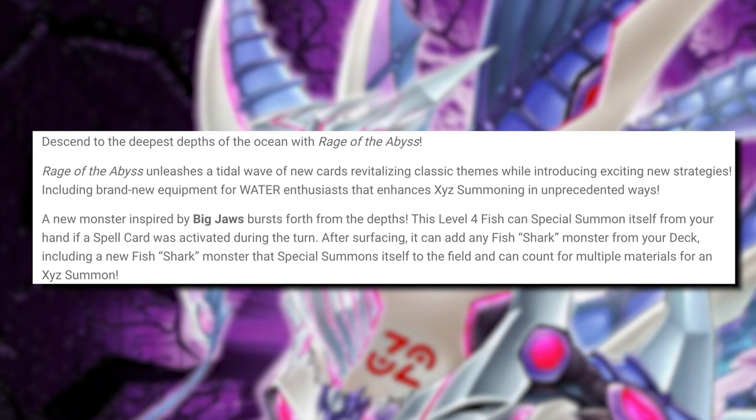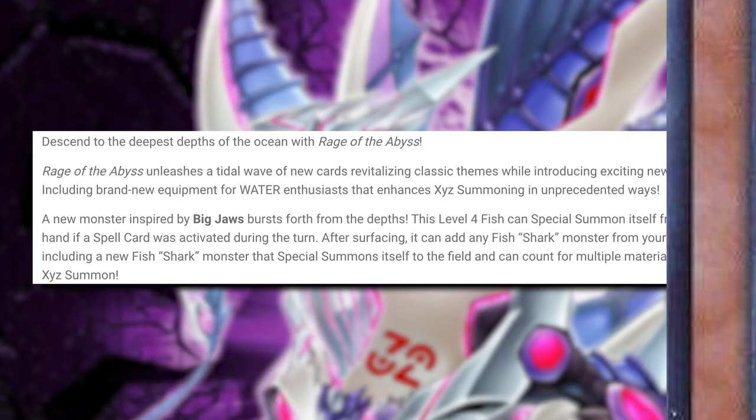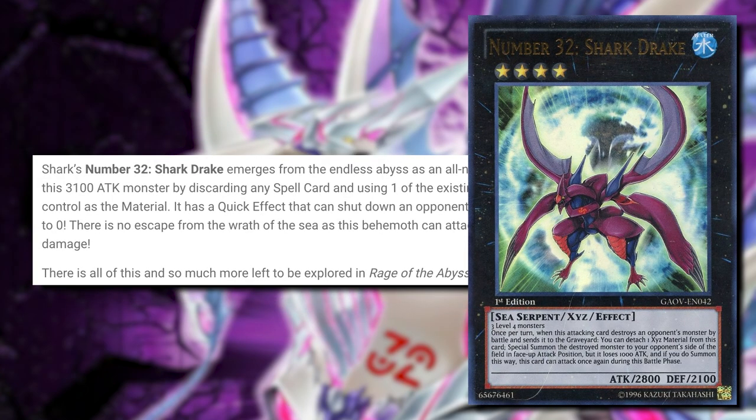It says here: includes brand new equipment for water enthusiasts that enhances EXE summoning in unprecedented ways. So before it was all about fire — you know about the Bonfire — now it's all about water. A new monster inspired by Big Jaws bursts forth from the depths. It also features Number 32: Shark Drake, which emerges from the endless abyss as an all-new Chaos EXE monster. This is about a hundred card set, 24 of those will be in the Quarter Century variant.